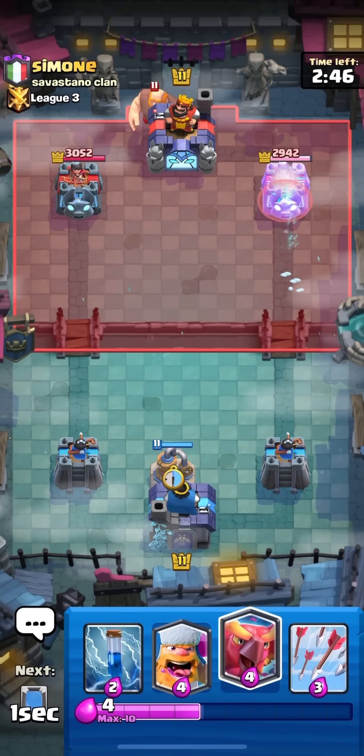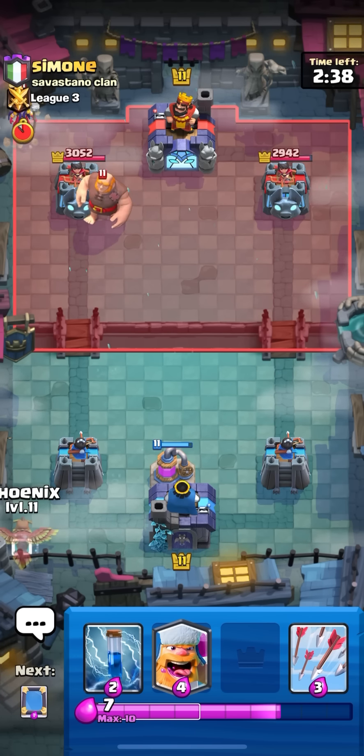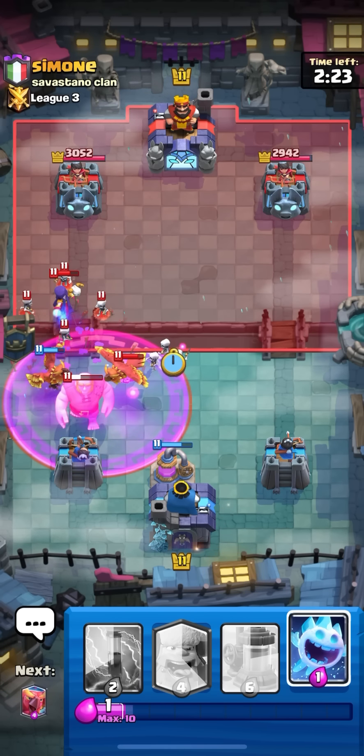Already got a game here facing Simon - he goes for giant in the back. All I gotta do with this deck is really just stack up a lot of phoenixes and make sure to protect my eggs so they don't die on his side, so I can get a lot of phoenixes on the field. Phoenix is really undefendable. Once I defend this push I'll have like four phoenixes on the field.